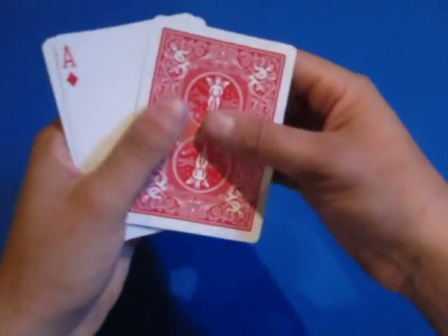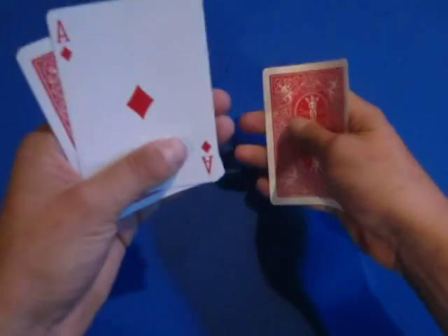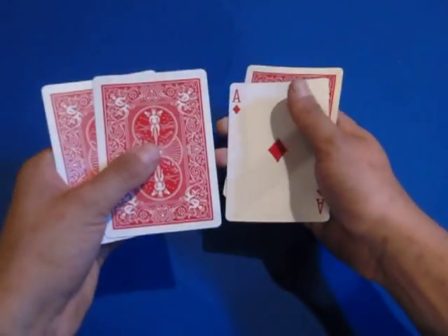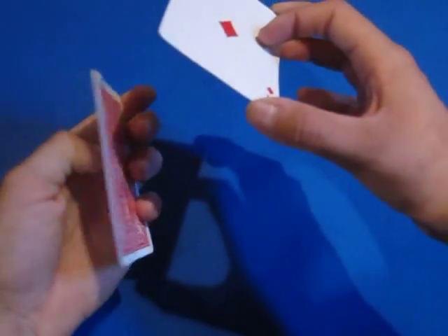You take this top card and put it under. This is the ace of spades. What you're going to do is take this card, and then get a break under these two cards because you're going to grab them as one, flip the pack over, and set it right there.